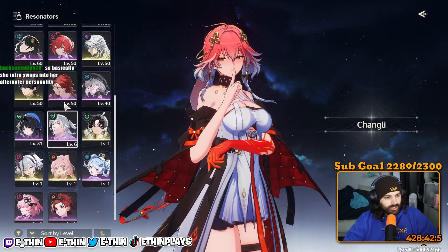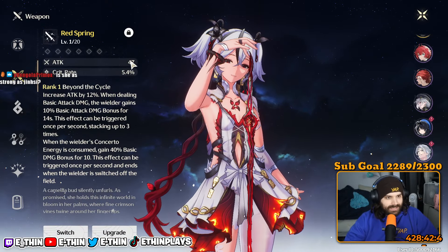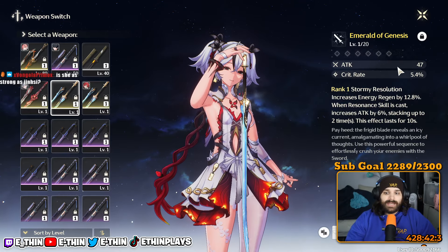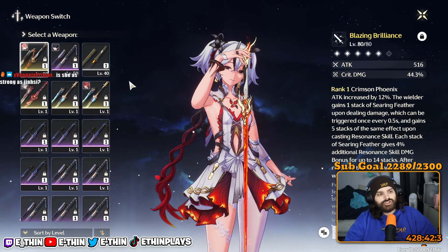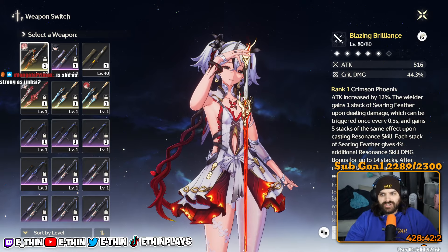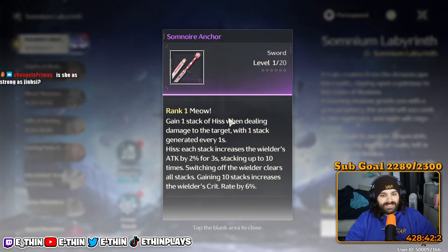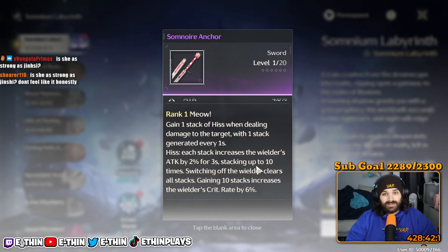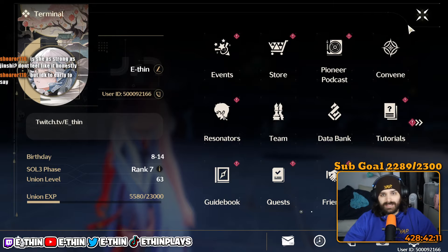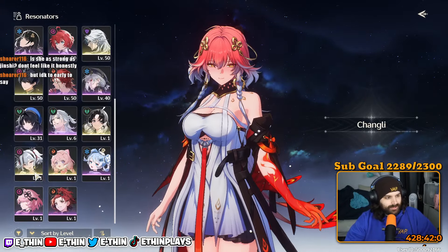For her build — starting with weapons. Her best in slot is Red Spring: it gives an ungodly amount of basic attack damage and crit rate. If you don't have Red Spring, run Emerald — it gives the same crit rate and attack, plus energy regen, which is fine. Chang Lee sword is a decent stat stick but doesn't offer much via its passive. The new free-to-play weapon is pretty good, but you need about 10 seconds of field time for the extra crit rate, so I'd just go with Emerald. Commando Conviction is okay but that new four-star blows it out of the water.